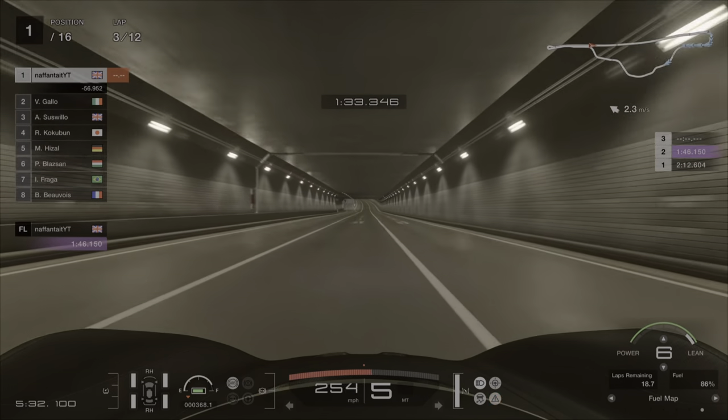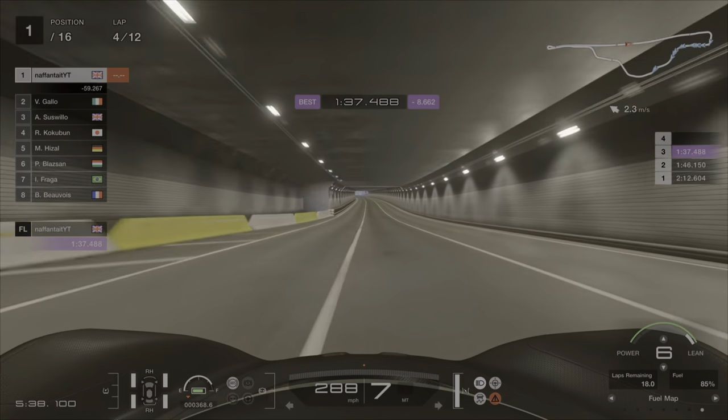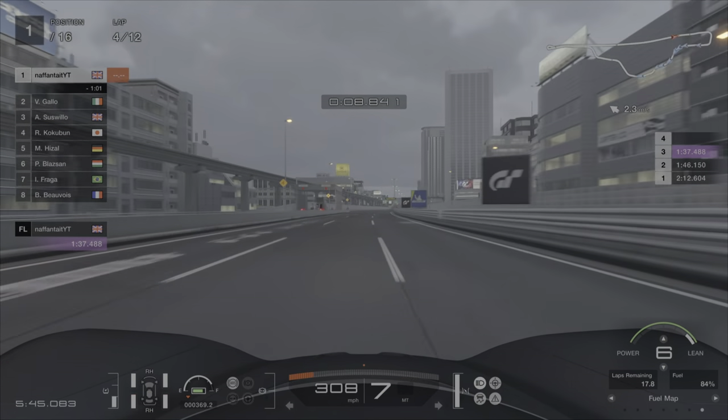Another thing to note with this build: you're only going to be switching between gear four and gear seven. Any lower than that and you'll spin the car because the values are set too low. You can also run the race in just gear seven the whole time.